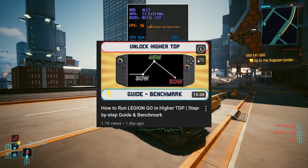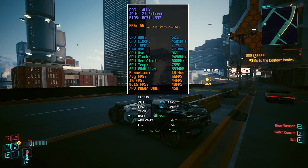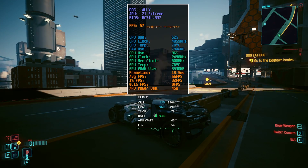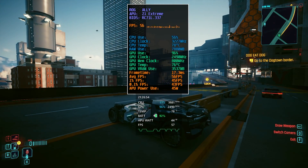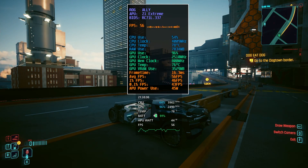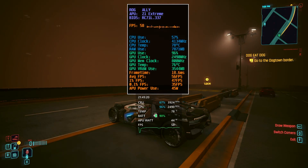If you'd like to know how to set it up, follow my new guide linked above. I made sure to test this on the GLI as well, and after leaving it in-game for over an hour, the TDP remained at 45W, just like it did with the Legion Go. This shows that both handhelds can handle 45W just fine, provided they have adequate airflow and maximum fan speed.